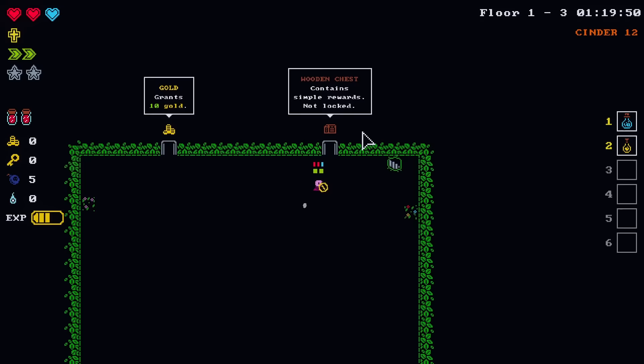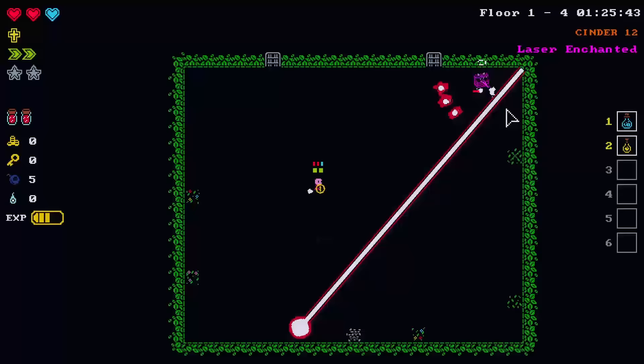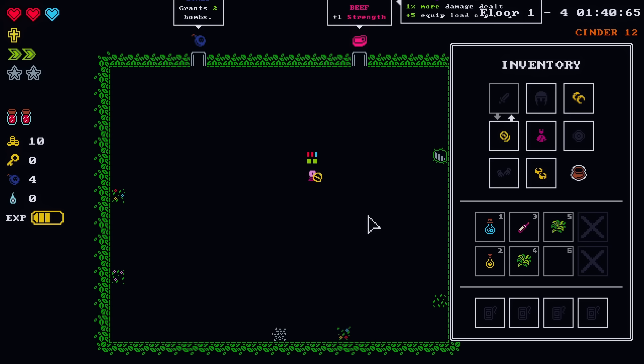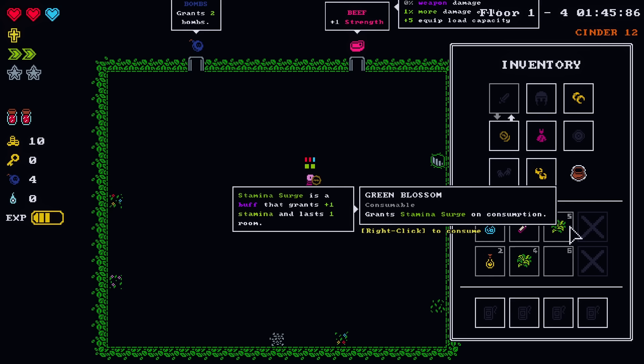Money or wood chest — I'm going to gamble on a battle. Wood chests are never locked. All wine. More green blossoms. Green blossoms are like the most worthless thing because they grant one salmon and last for one room. There's a talent that makes it last for ten rooms, but I have to get the talent. I don't care enough.